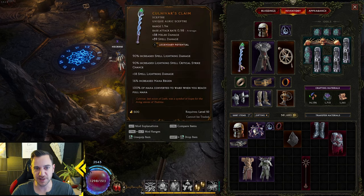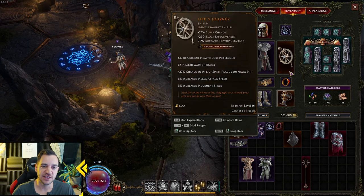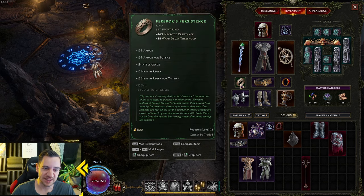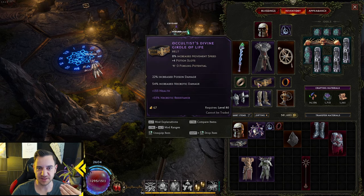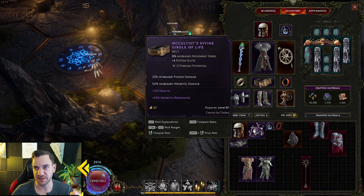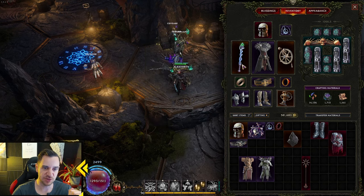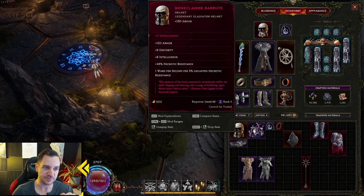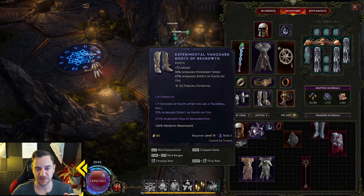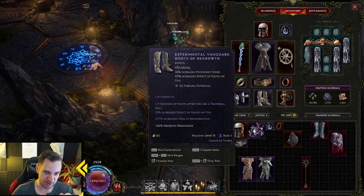Weapons usually have all the offensive stats. A belt or a ring usually have some sort of straight stats or resistances for defense — things like health. You can put damage over time on a belt but not straight damage; that's mostly for weapons. Helmets usually have things like intelligence, resistances, or strength. Boots usually have movement speed and other fancy things. There are also experimental item slots, which we'll talk about later.